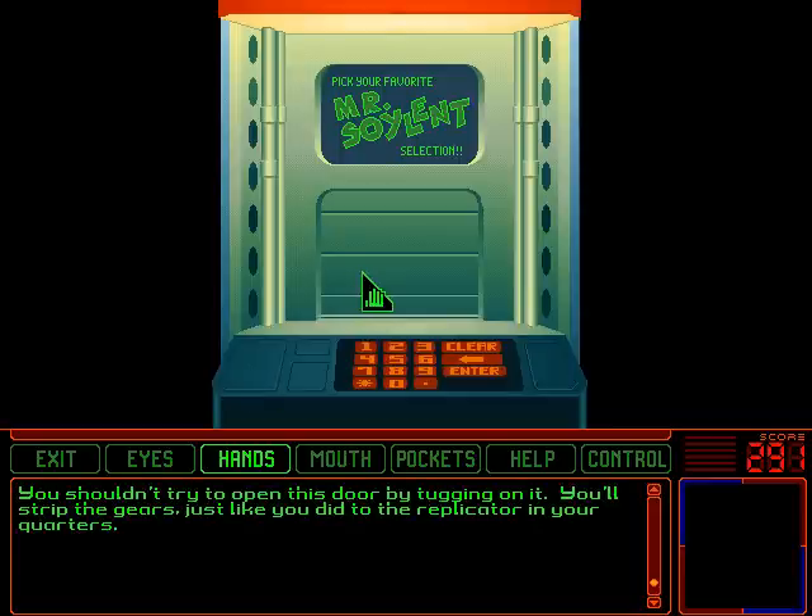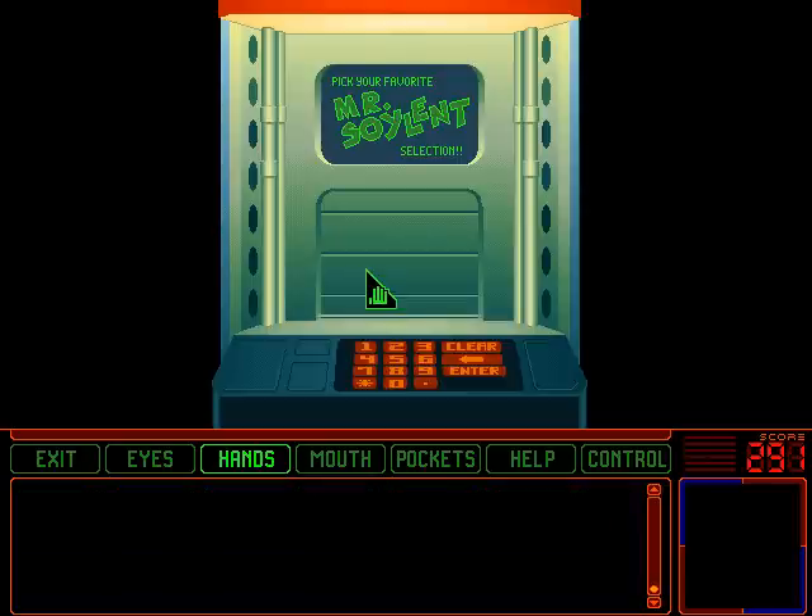You shouldn't try to open this door by tugging on it. You'll strip the gears just like you did to the replicator in your quarters. Figures.